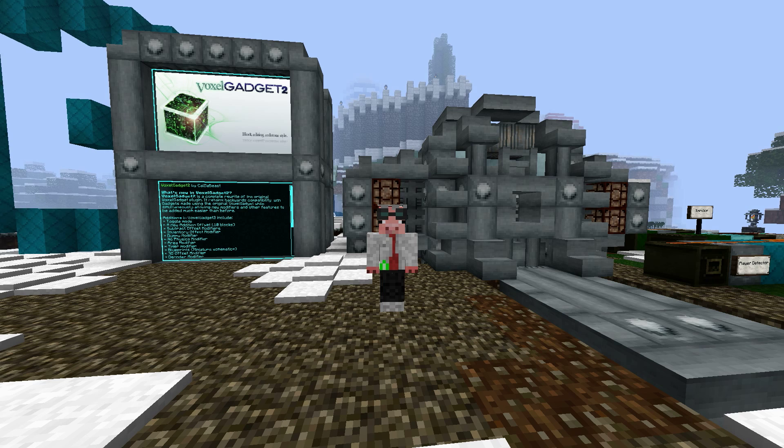Hey everybody, this is Cal. I'm the developer of VoxelGadget 2, the hit new plugin that's sweeping the nation. VoxelGadget 2 is a full redo of the original plugin and it is crammed packed with new features. In this series, we're going to take an in-depth look at all of its features, old and new. Behind me is a teleporter at Spawn here on the VoxelBox. This teleporter is wired up with VoxelGadget and it sends us over to the VoxelGadget 2 showroom where we're going to spend most of our time in this series.